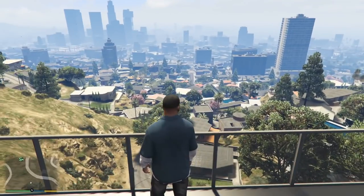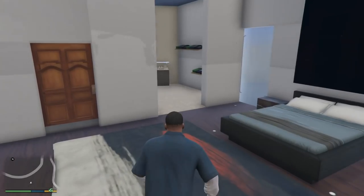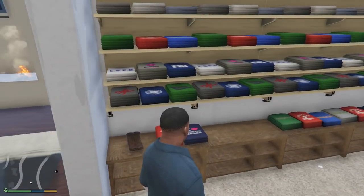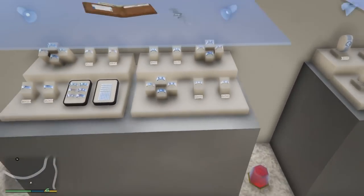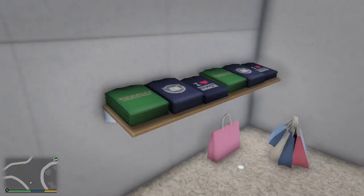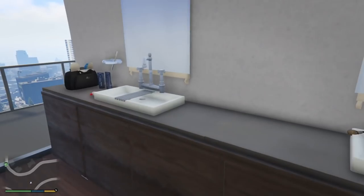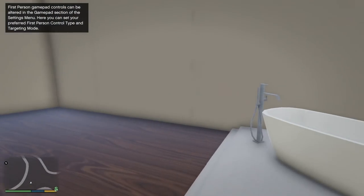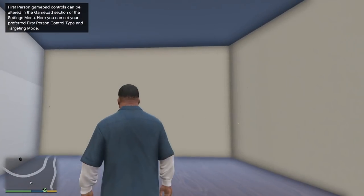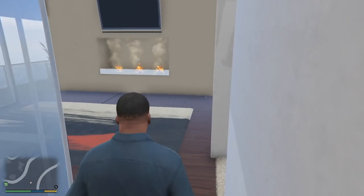We've got a nice fireplace, a big TV, nice-looking carpet and everything. There's a beautiful view of the entire city which looks outstanding. Over here we've got our closet space with a ton of clothes — you can see all the jewelry, all that ice. And this is probably the bathroom area — it's a huge bathroom. One issue though: there's no toilet. There's probably something supposed to be here that just didn't load.